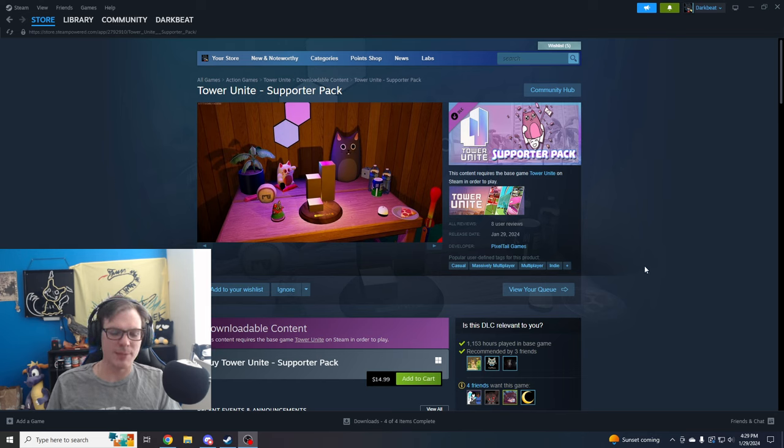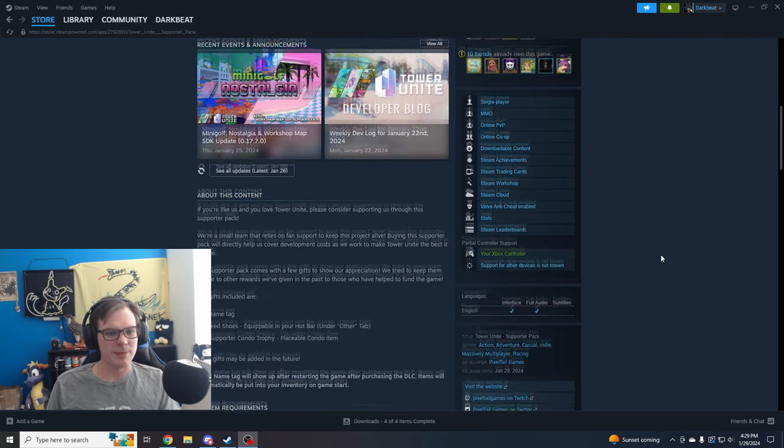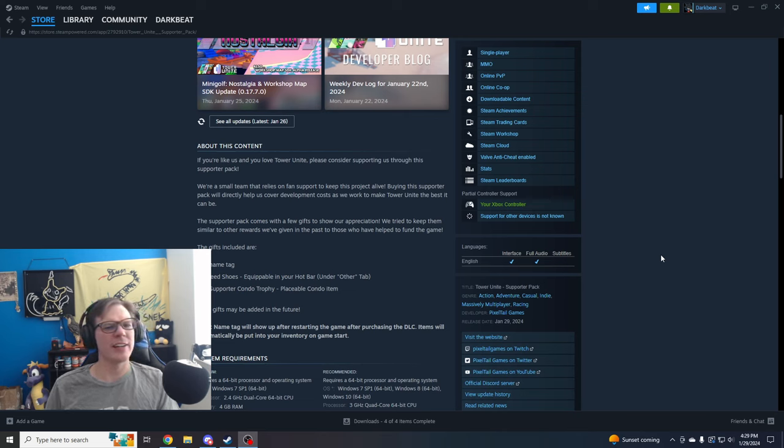So $14.99 basically just goes straight to the developers. Let's just take a look at the content. If you like us and you love Tower Unite, please consider supporting us through this Supporter Pack. We're a small team that relies on fan support to keep the project alive. Buying this Supporter Pack will directly help us cover the development costs as we work to make Tower Unite the best it can be. The Supporter Pack comes with a few gifts to show our appreciation. We tried to keep them similar to the other rewards that we've given in the past to those who have helped to fund the game.